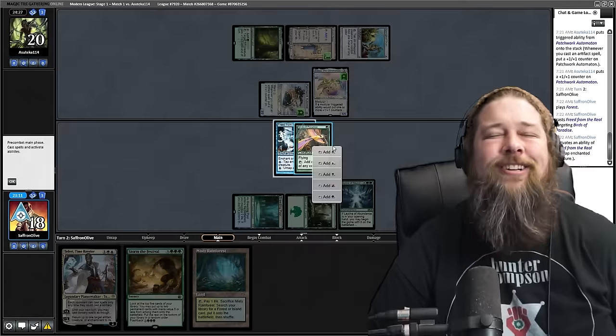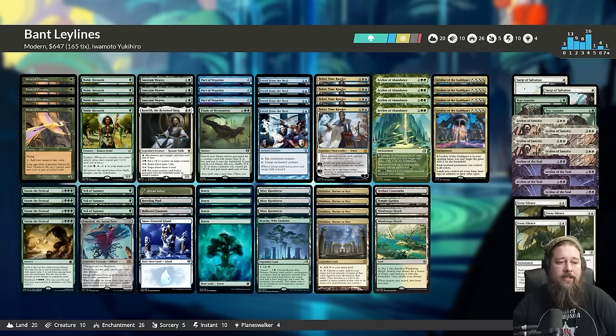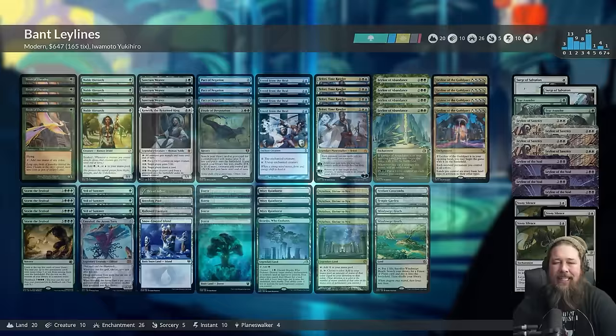Today we're heading to Modern to try to combo off with a bunch of Ley Lines, some Mana Dorks, and Freed from the Real. We got a sweet one this week - we're playing Bant Ley Lines, Freed from the Real combo, and this deck is kind of ridiculous. We're building around Ley Line of the Guild Pact and Ley Line of Abundance.